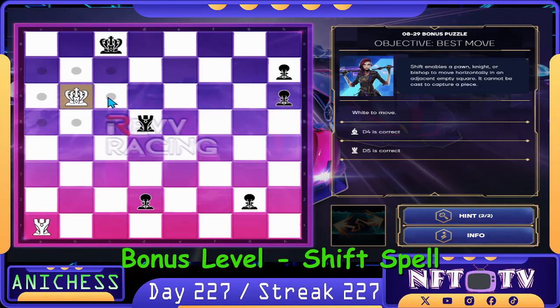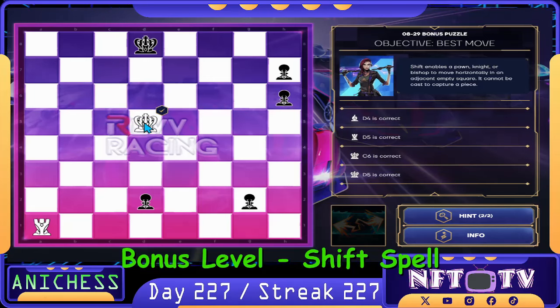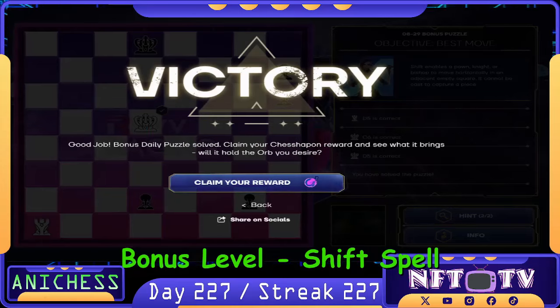King moves to C6, threatening a checkmate. That's correct. He was avoiding the checkmate so we can take the rook — king takes the rook in D5. That's correct. That's a material objective. And that will be our puzzles for day 227.